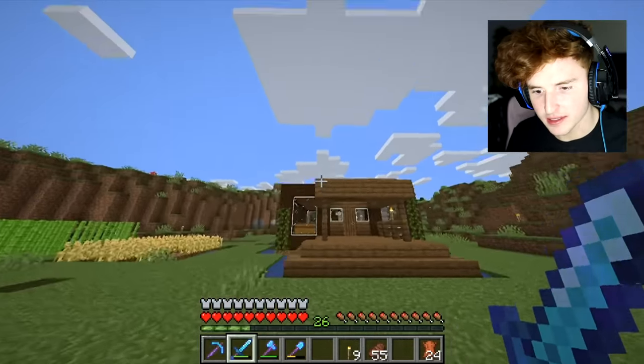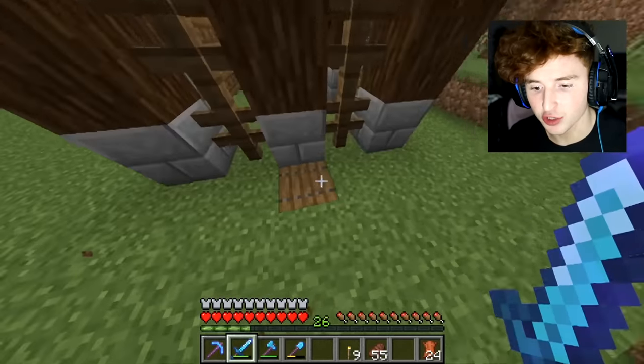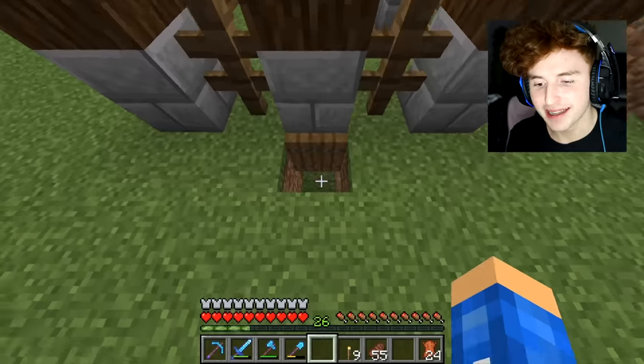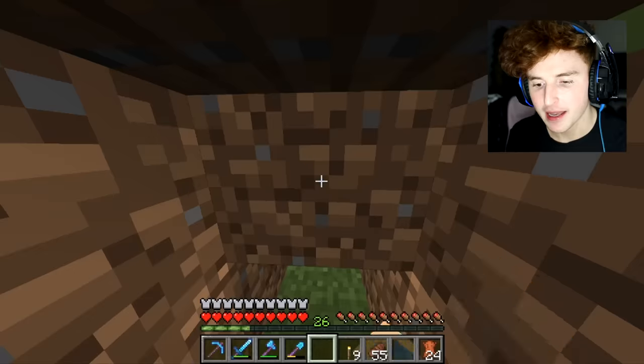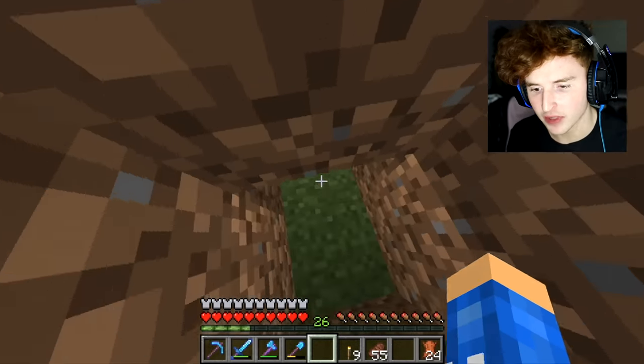The first one is actually by his horse over here. It's a little trap door, and this is one of my favorites - it's the most simple one. But you hit this trap door, and you hit it again. If he found this he would be like, wait, what? I can't even get under there. What's under there?